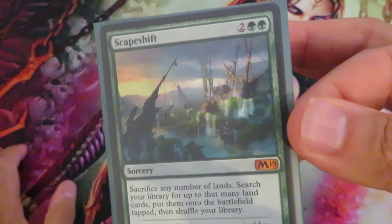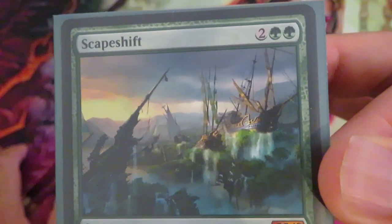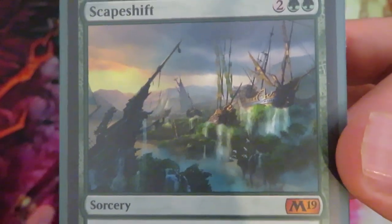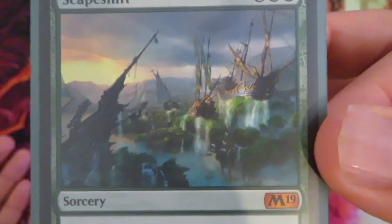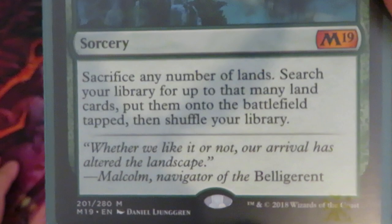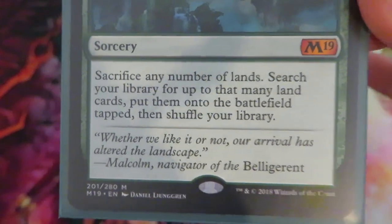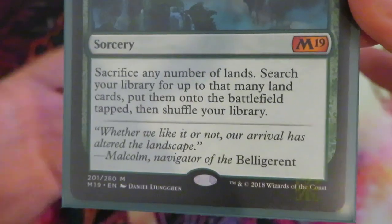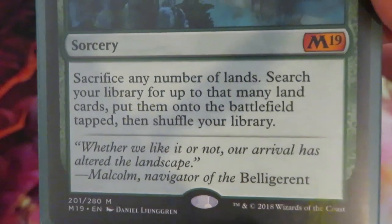How does this particular sorcery work? It costs two colorless and two green. You have to admire how beautiful the art is in this version. Unfortunately I don't have the Morningtide version, I only have the Core 2019 version, but the artwork is beautiful. Once the spell resolves, you sacrifice any number of lands, then search your library for up to that many lands and put them onto the battlefield tapped, then shuffle your library.